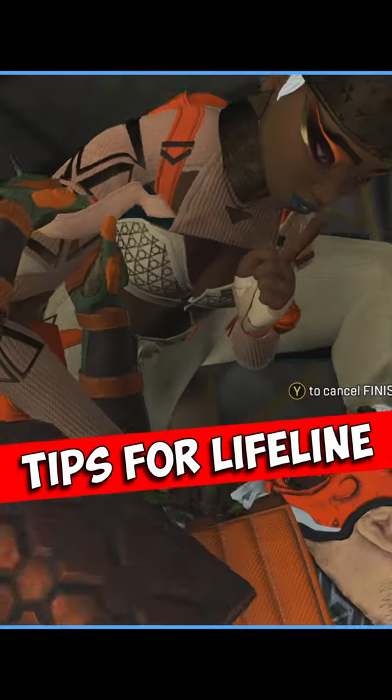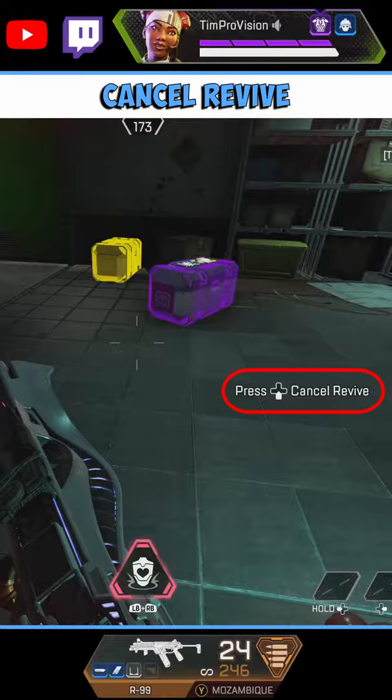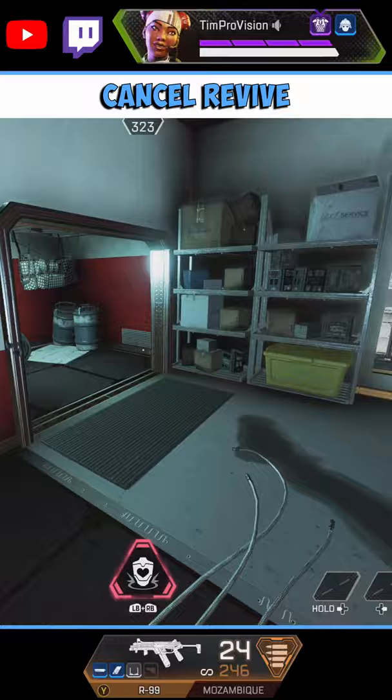5 Quick Tips for Lifeline. Lifeline can now cancel her revive if a teammate is about to get thirsted during a revive. Be sure to take advantage of this, as I have personally never seen anyone else use this cancel ability.